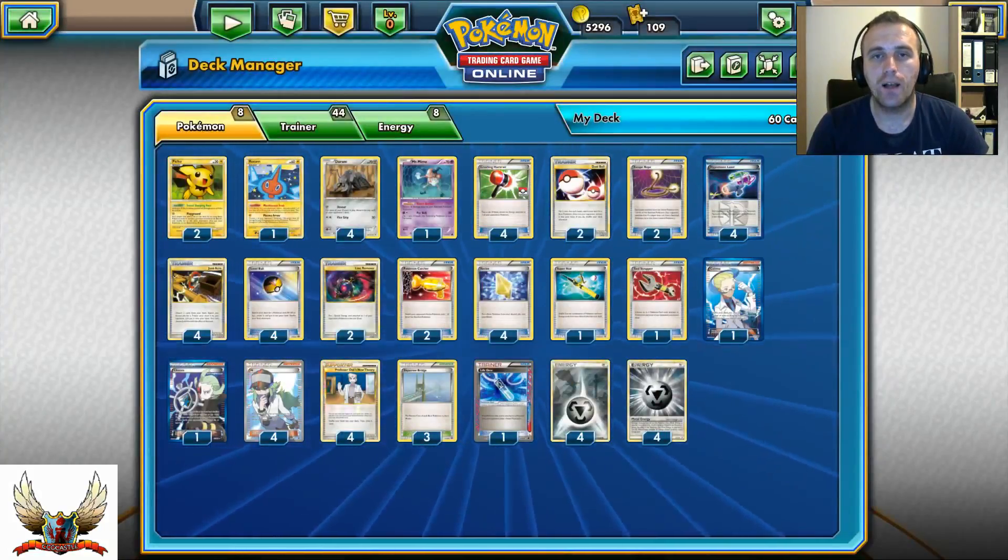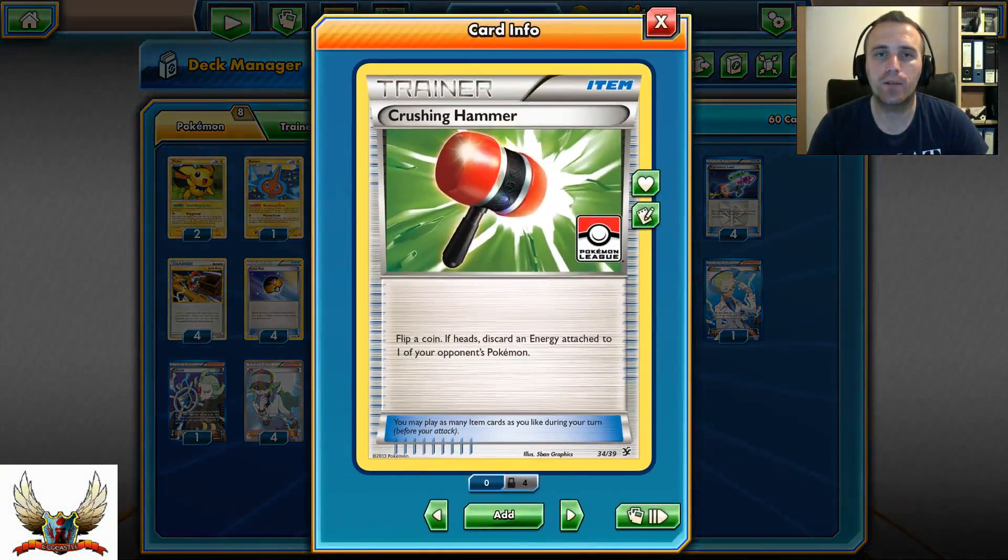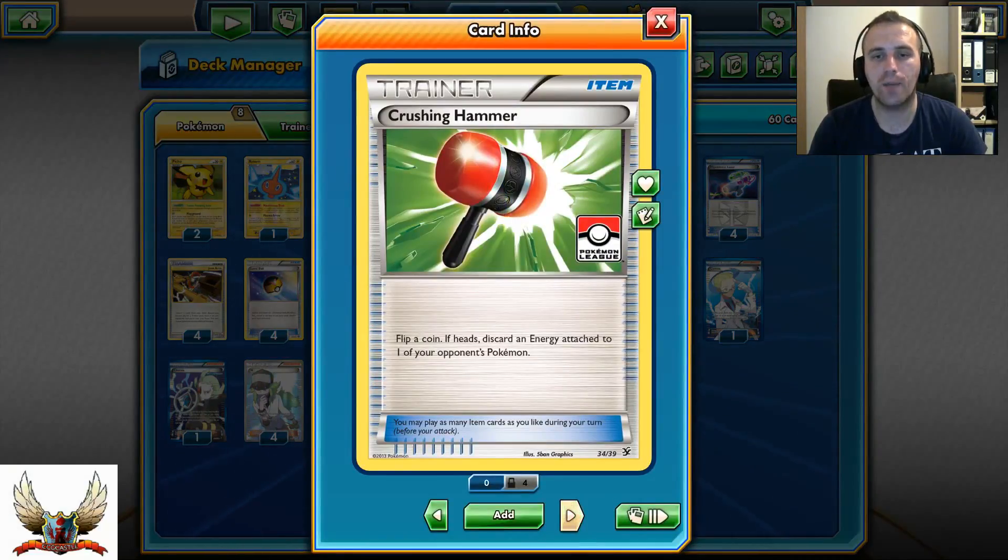For support you need a lot of good item cards, so I decided to include 4 Crushing Hammers. If you get heads you can discard one of your opponent's energies from play, and with Junk Arm you can actually use more than 4 Crushing Hammers effectively.